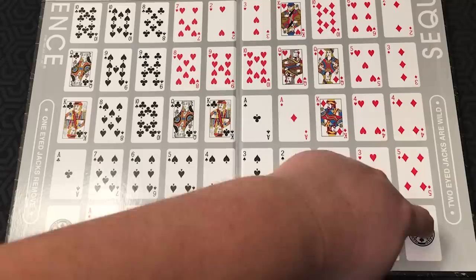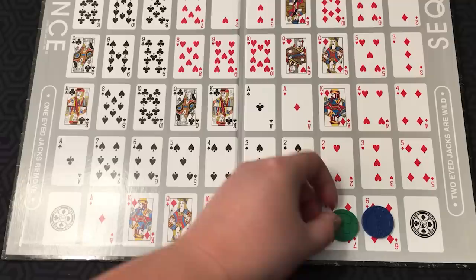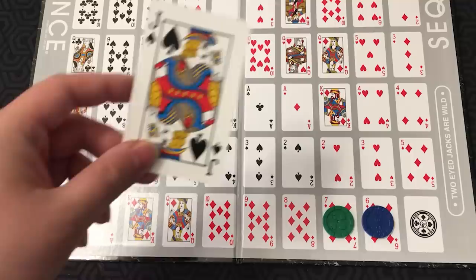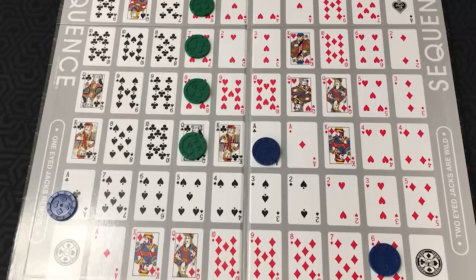These corners are wild, so if you're the blue player, this counts as a chip towards your sequence. There are two types of jacks in this game: jacks with two eyes and jacks with one eye. If you play a jack with two eyes, you can place it in the discard pile and place your chip on any space on the board. So let's say green decides to just block and put a chip right there. If you play a one-eyed jack, you get to remove a chip on the board that belongs to your opponent. So blue could take that chip off with a one-eyed jack. The only chips that can't be removed are ones that are part of a completed sequence — those chips can never be removed.